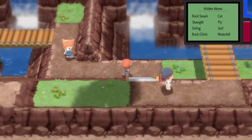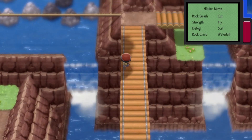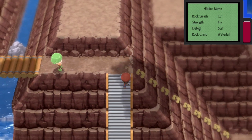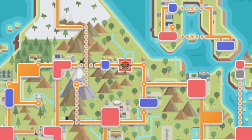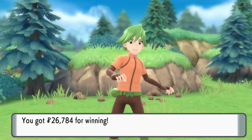With this method, it's easy to run around all of Sinnoh and just rechallenge anyone you feel is looking a little too wealthy. Another double battling duo actually makes us more money than the elderly couple — a pair of ace trainers found on Route 210, who with the Amulet Coin will award you $26,784 Poké Dollars every time.